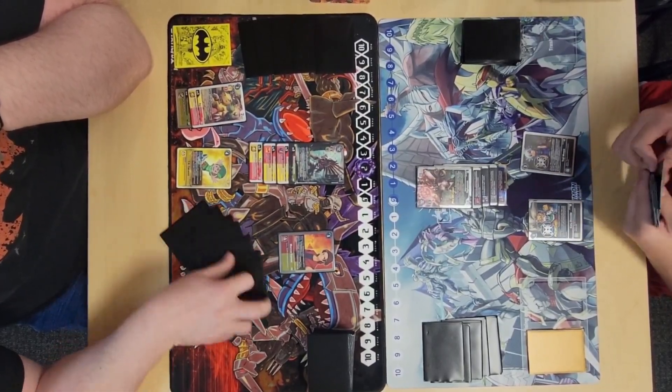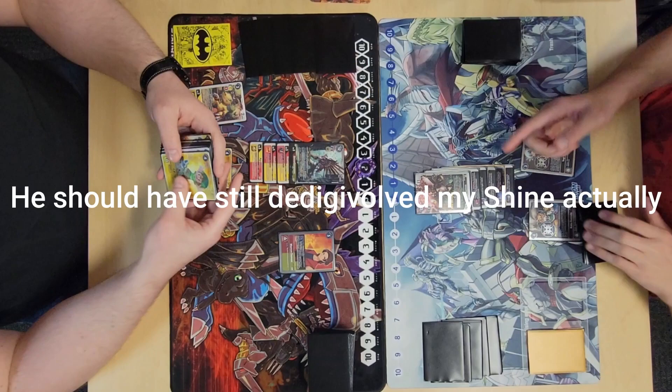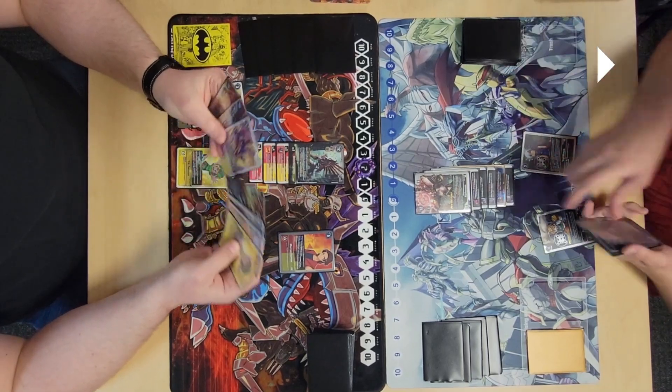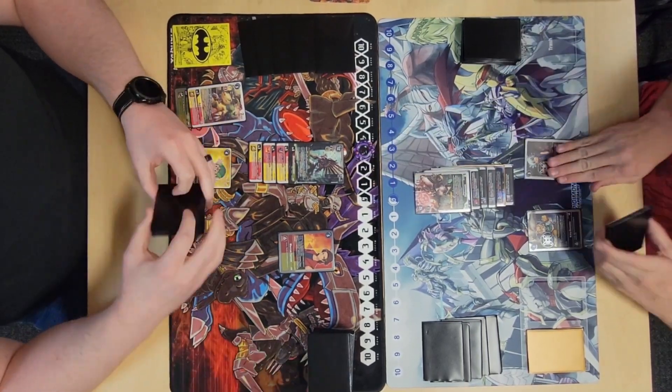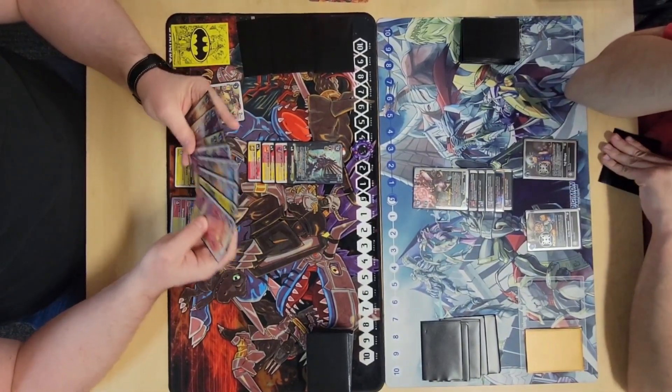He evos into BT9 Alphamon and he doesn't have anything in trash — which he would have had in trash if he'd triggered the Dorugreymon effect. So he can't even de-evo my Shine. I think that was definitely a misplay on his part. He triggers Dorugreymon's end-of-turn effect to tuck a source, gains memory, draws a card, but still passes turn.